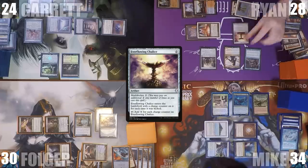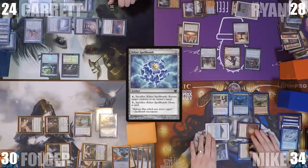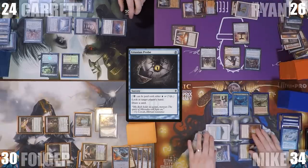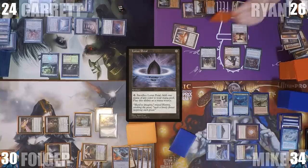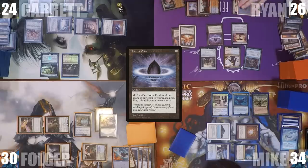Ryan casts Everflowing Chalice for 0 to kick off the engine triggers and untaps all non-land permanents. He casts an Aether Spellbomb, sacks it to draw a card, pays 2 life and casts a Cabal Probe targeting Mike, then casts a Lotus Petal. Unfortunately, he wasn't able to get going like he wanted and didn't get the draws he needed, so he ships the turn to Mike.